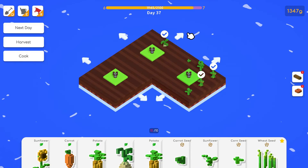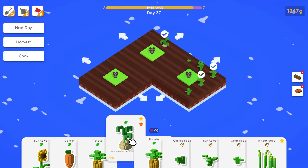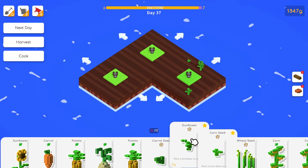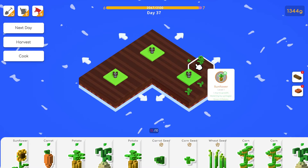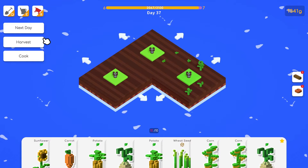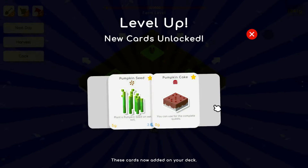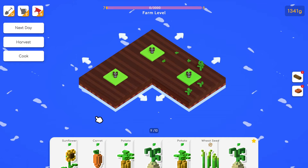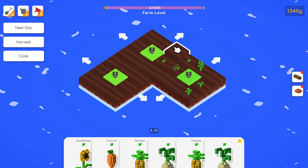Let's harvest — we have pumpkin seeds now. How many days do they take? Four days. We have more corn and that's that. Next day. Harvest — too many, we can sell that sunflower. We have carrot and can do the carrot cake but we need more wheat. We could do more grilled corn.